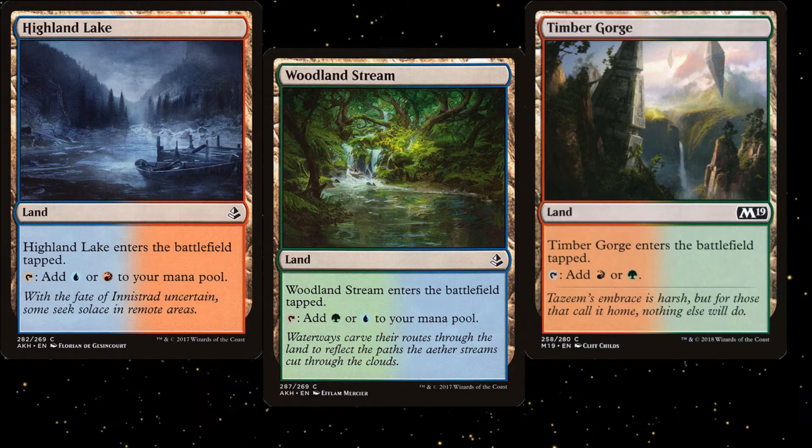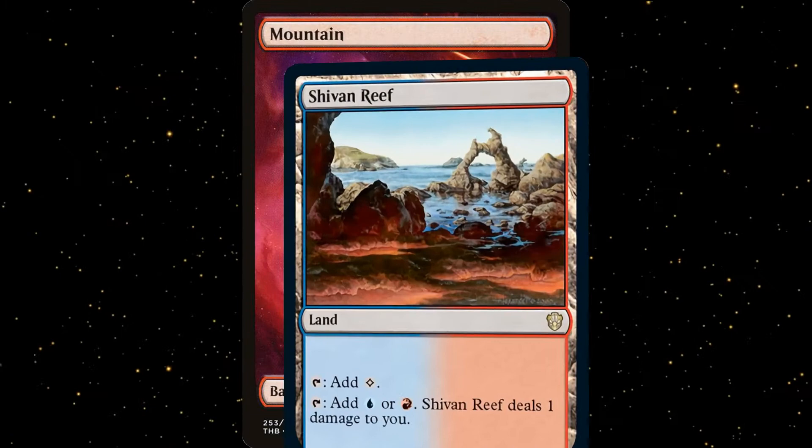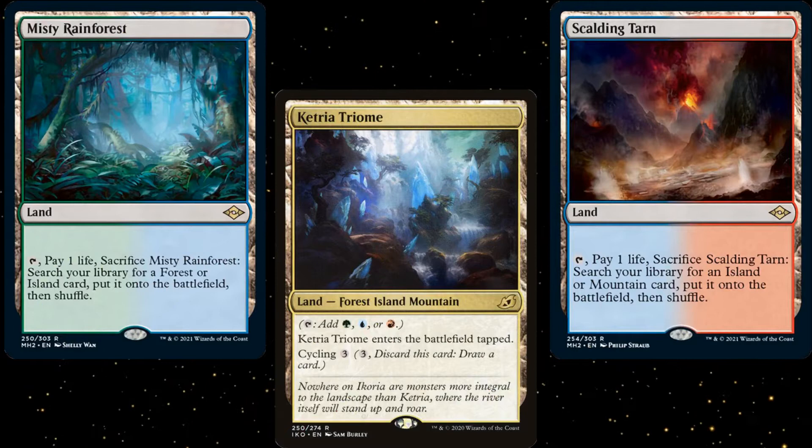But what can we do if we double the budget and go up to $250? The biggest upgrades for this most expensive version are the lands. Shocklands have steadily gone up in price over the last few years and they're not getting any cheaper. Steamvents, Breeding Pool, and Stomping Ground are coming in for three of our tap lands, but we're keeping the tap lands that gain us life whenever they come into play. Tap lands are almost always better than Evolving Wilds, but we don't want all of our lands coming into play tapped. Additionally, we can cut another basic for a Shivan Reef. Enemy fetch lands are a bit more affordable right now with the release of Modern Horizons 2, so you may want to look into picking some up.